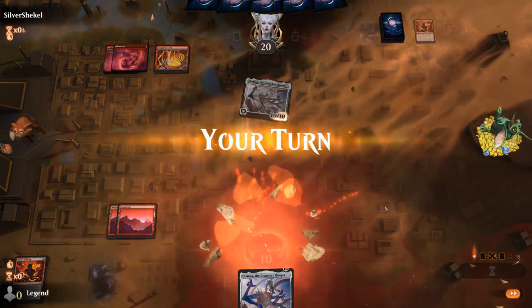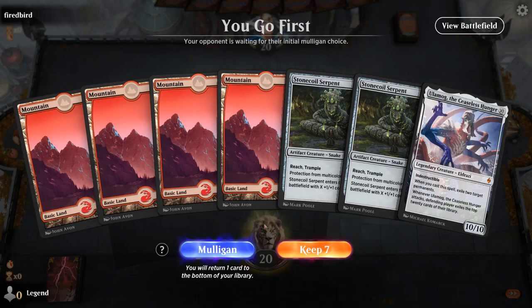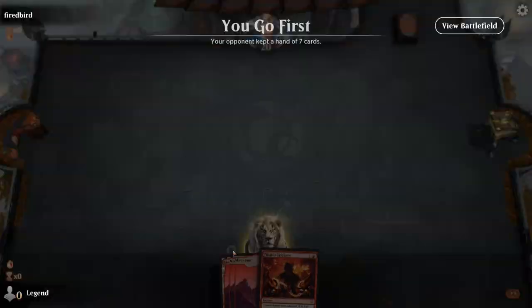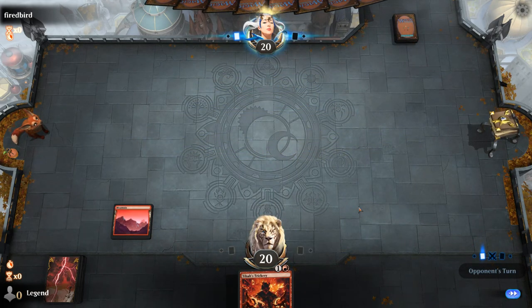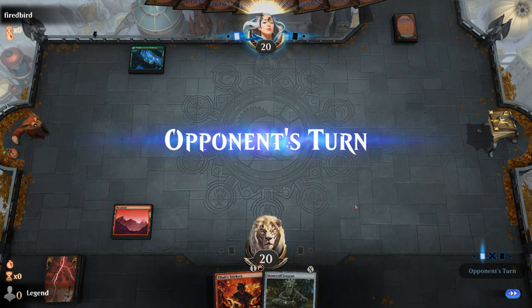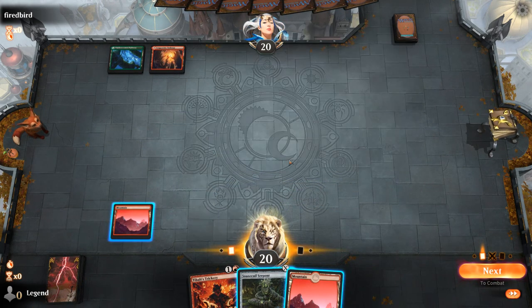Alright, we're on the play — let's find the Trickery. We get to keep Trickery and a land. Close decision whether we want Stonecoil or land, since we do have more lands in the deck, but I need two lands as opposed to just one Stonecoil. So far so good — can we find a second land? Opponent hasn't done anything so far, so they might also be a Trickery deck, in which case we don't want to Trickery first. So I'm going to wait.